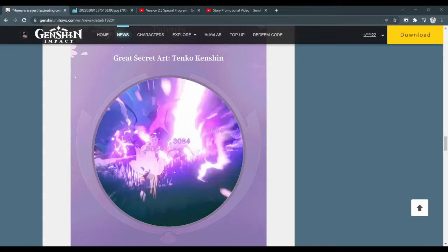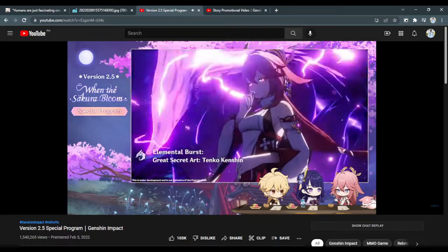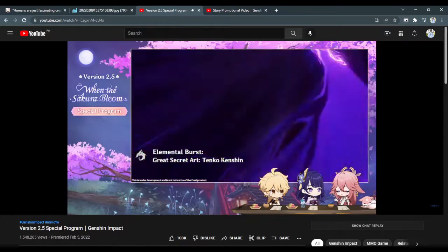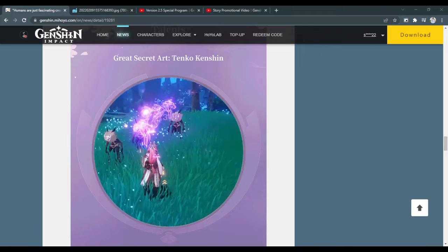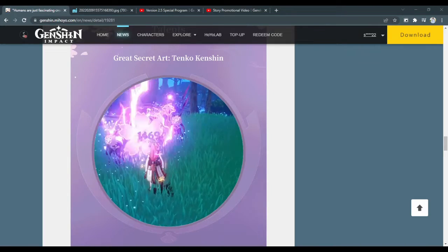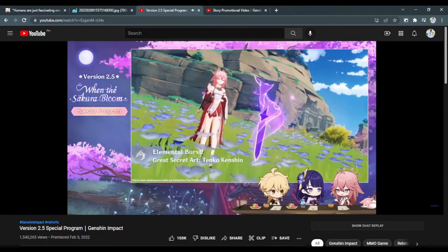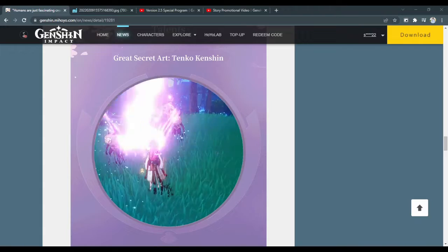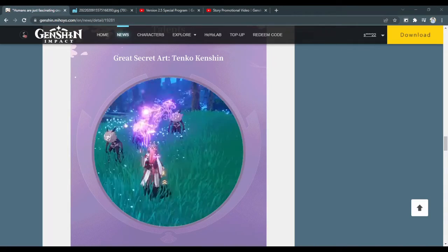Mihoyo didn't include her passives on the website, so we're checking the 2.5 special program. With her passive talent Shrine's Sacred Shade, when Yaimiko uses her elemental burst, each Seisho Sakura destroyed resets the cooldown for one charge of her elemental skill. So right after her burst, you can immediately replace however many turrets were consumed, letting them continue doing off-field damage and generating particles. Her second unlockable talent, Enlightened Blessing, increases the Seisho Sakura damage based on her Elemental Mastery — making her likely the first character whose raw skill damage scales off Elemental Mastery.